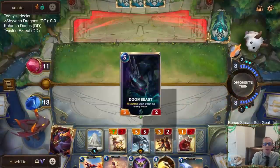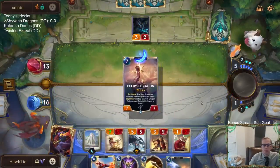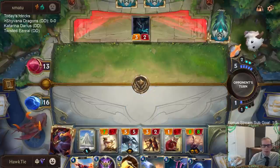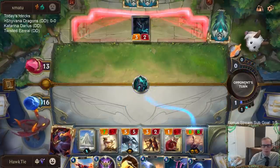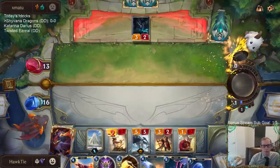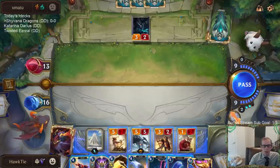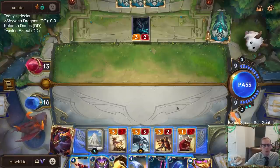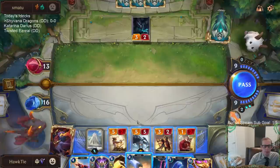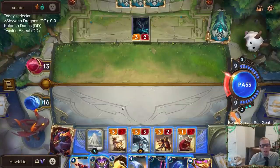I'll pass to them if they want to pass to me. Could still be Ruination turn. They played three Go Hard so they can play Ruination or Go Hard right now. Go Hard would hurt more because it's basically a one-sided Ruination plus five Nexus damage.